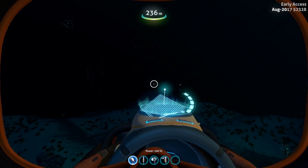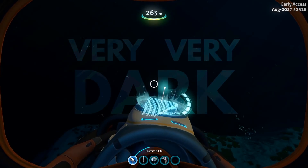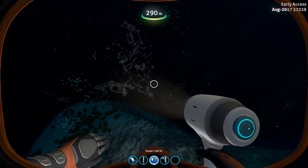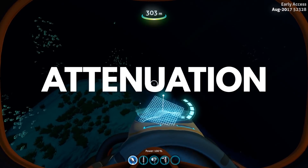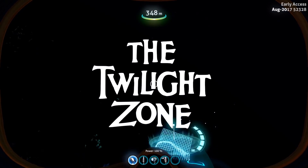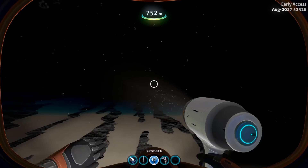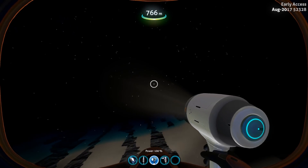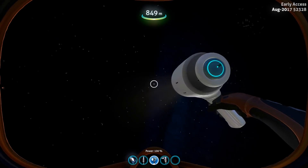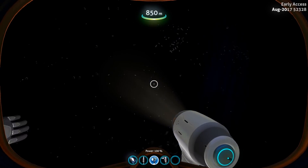First and foremost, the depths of the ocean are very, very dark, because light just runs out of steam as it tries to push through all that water. Water is good at absorbing electromagnetic radiation, what's known as attenuation. So after 200 meters, there's not enough light to support photosynthesis. This area is known as the twilight zone, or dysphotic zone if you want to be all science-y about it. After a thousand meters, forget it — no light from the surface gets through at all, and it's a world of perpetual midnight.